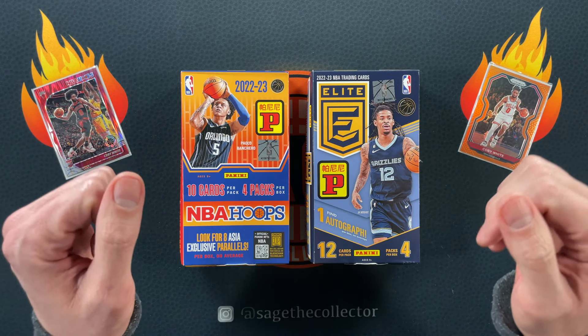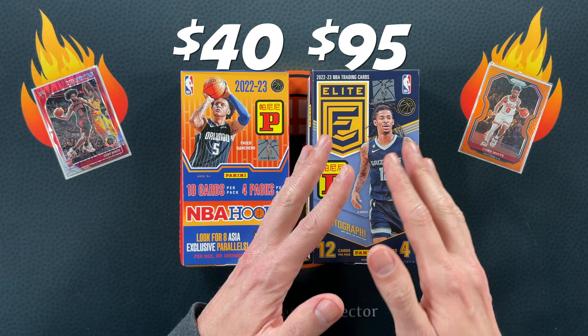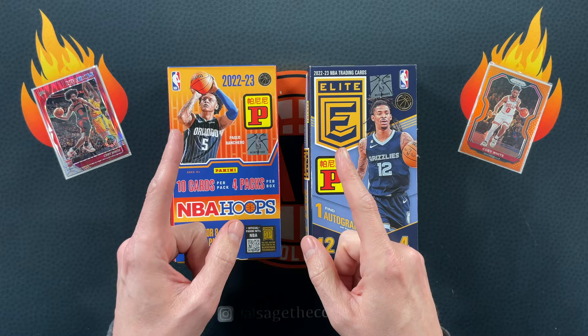How's it going everybody, Sage the Collector back with another T-Mall battle. Got some 2022 Hoops and some 2022 Elite. I've ripped both of these on the channel but never at the same time. This one's about 40 bucks, this one's about 80 to 100. I got these off of Card Hobby — they kind of got a little dinged up on the way over from China, but despite that it's such a good deal sometimes getting these on Card Hobby that I've started doing it again.